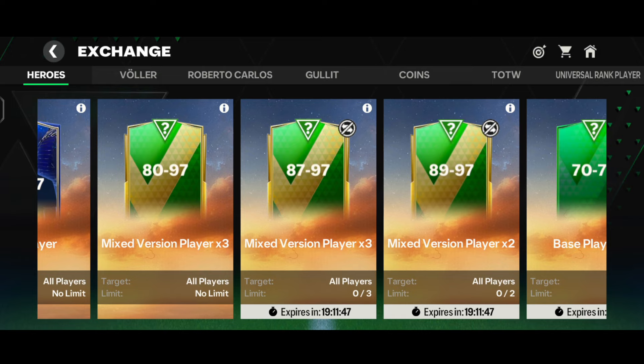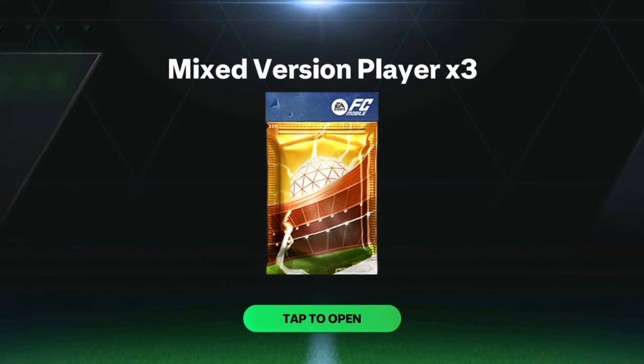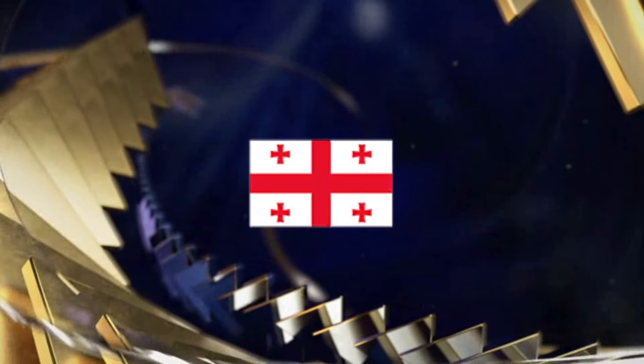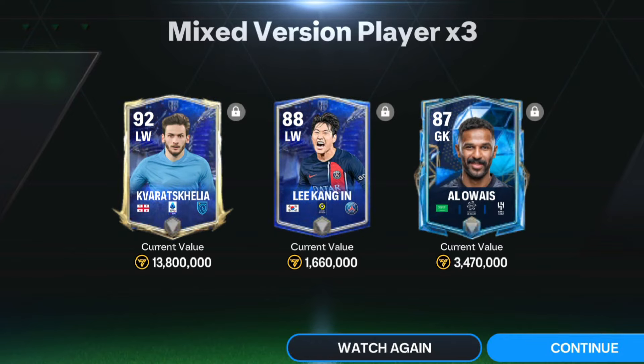Now it is time to do the 87-to-97 over exchanges. I've quick-added the players and tapped on the exchange. Here comes the mixed version player into three pack. We got a Team of the Year walkout - it's Georgia left wing Kaverelskaya, the nominee card, 90-rated. Along with that we got 88 left wing Li Kang and 87-rated goalkeeper Alois. This was a decent pack as we managed to get a 90-rated card.